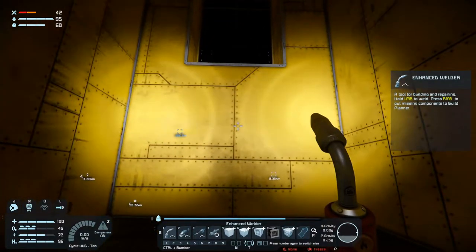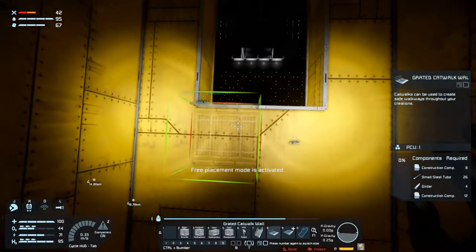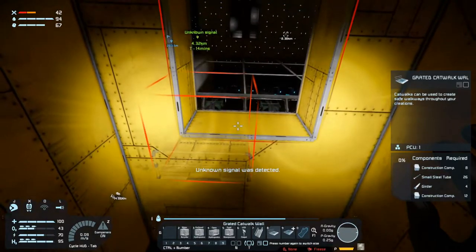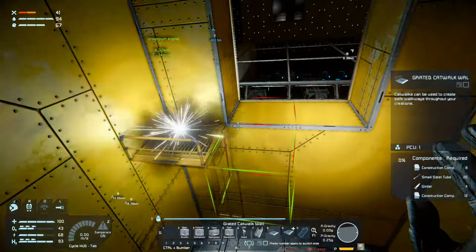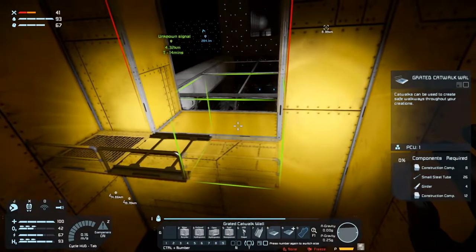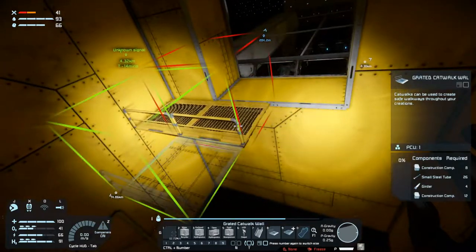Let's see what we want. Do I have my catwalks anywhere? I do. So we'll create a catwalk there. Excuse me, a little sneeze there. And another one but I had time to mute. Let's get the right color on them from the start, shall we?